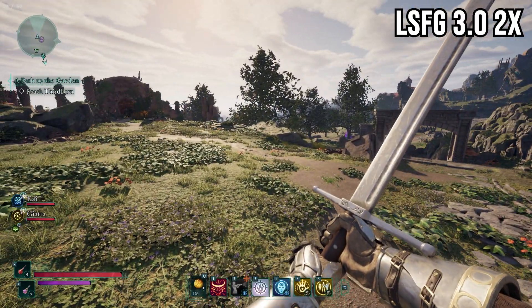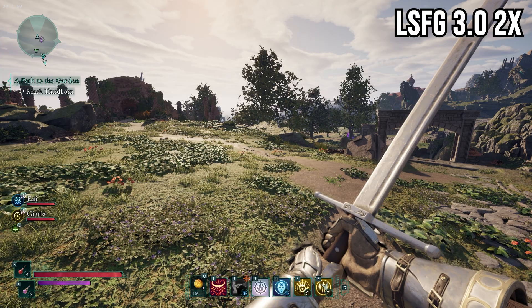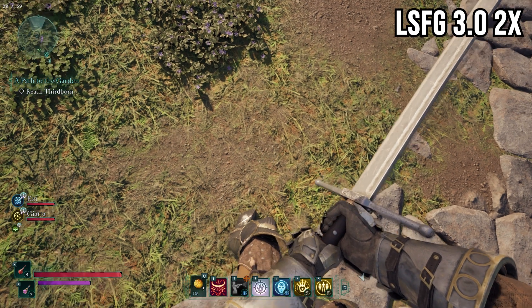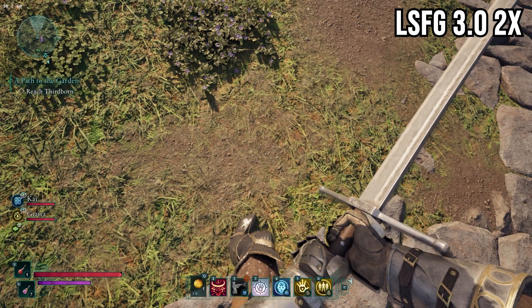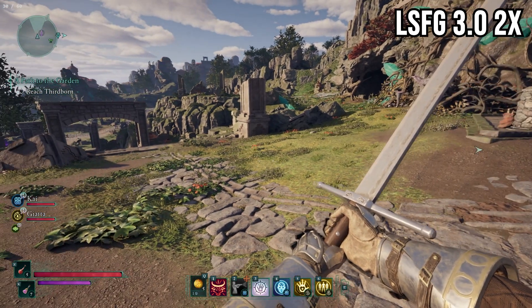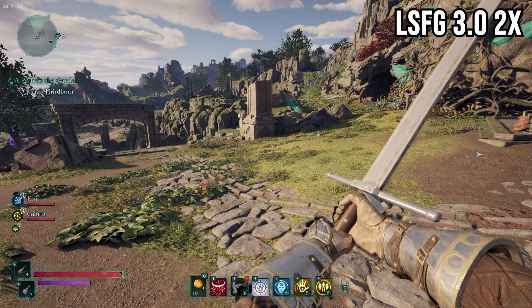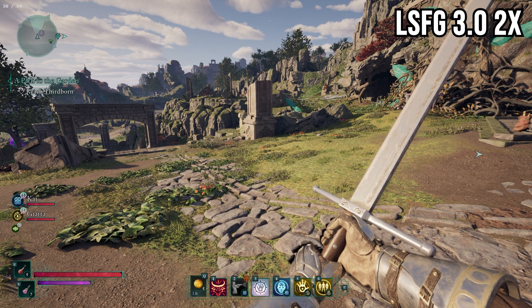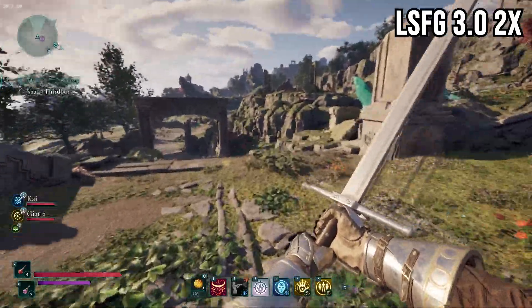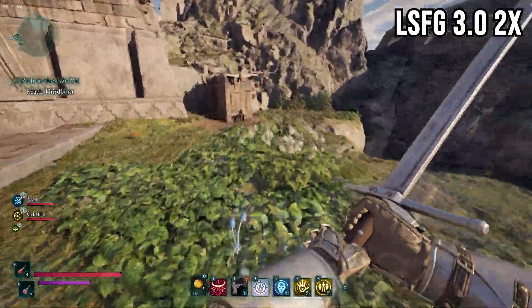What I found is the best approach: simply use LSFG 3.0, which is honestly the best thing I've ever seen created. With FPS locked to 30, you can see I'm currently locked at 30 FPS and it's giving me a smooth 60 FPS. This is needed because in cities performance gets really bad, but I'm lucky enough that my FPS doesn't go under 30. With FSR3 on and LSFG 3.0 times 2, I can get a solid 60 FPS using lossless scaling.